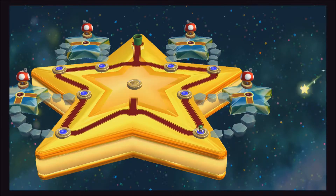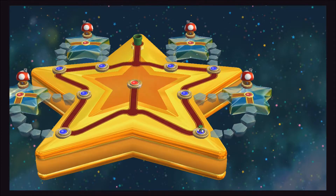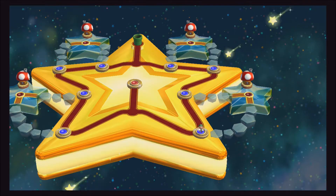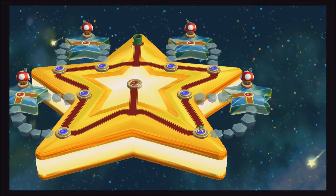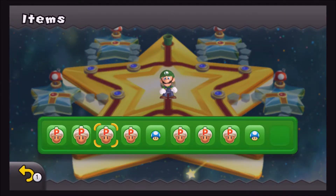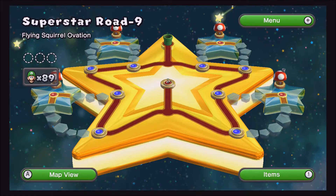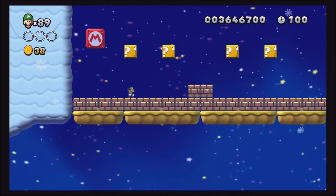The final course is now available — a fourth star has been added to your file. This level is easy compared to the New Super Mario Bros. U equivalent. In Mario U, to get all the star coins is hard, but here it's just easy. It could have four of these in case you have multiple players.